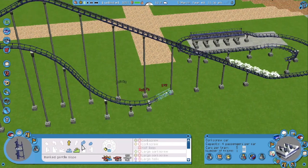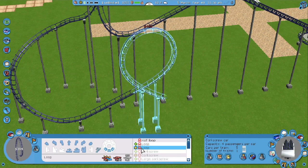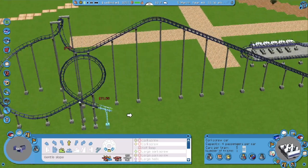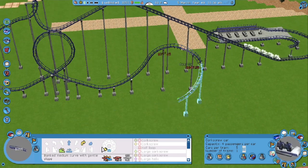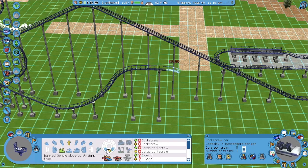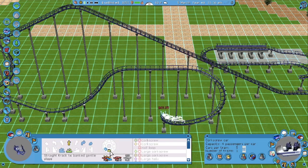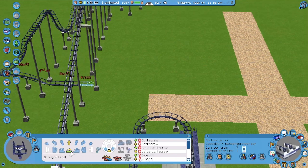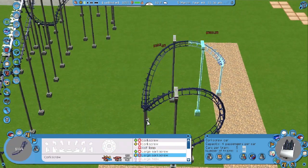This starts off pretty similar to Drakkenfire with that drop into the hill, but I ended up swapping it out for a vertical loop, just so you could see the inspiration but it's not sort of identical right off the bat. The similarities, for the most part, end there. But this is definitely a classic corkscrew coaster, and it definitely has the feel of one.